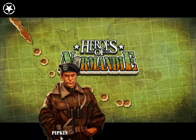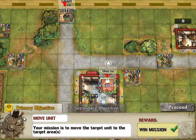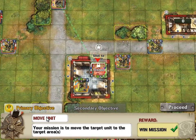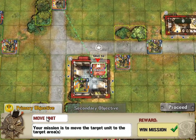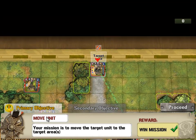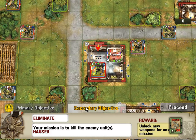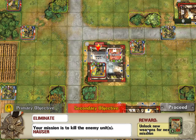Pipkin, hello Pipkin, it's Hartley - hair around the corner somewhere. That's a very British joke, 1980s British. Right, primary objective: move the target unit to the target area. That looks very simple. Secondary objective: kill the enemy units and unlock new weapons.